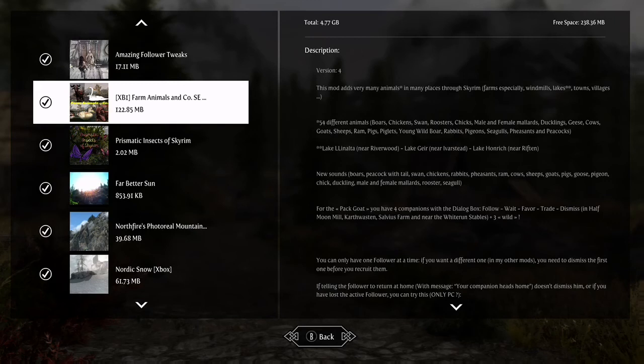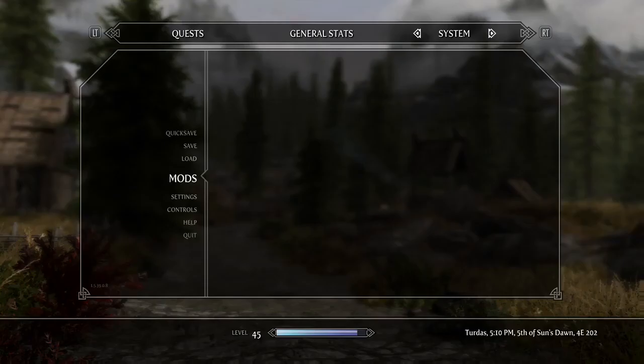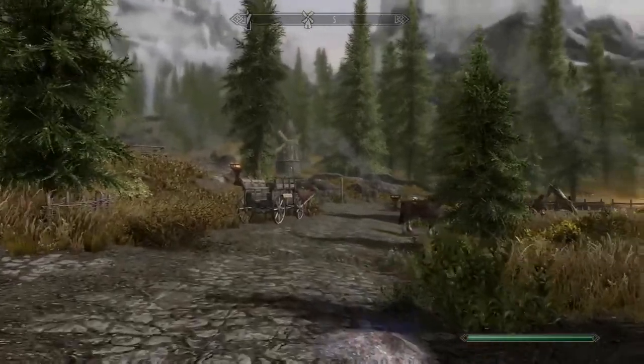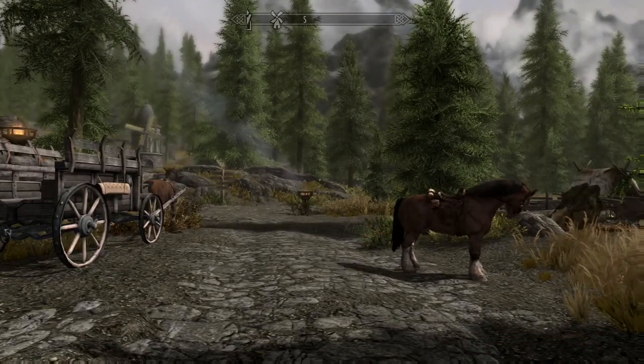This particular mod has 54 different animals. There is another mod that is similar that adds 100 plus new animals — this one is the smaller one. You have some new sounds with some of the new animals. Apparently there is a pack goat that you can use. I thought we would give this a shot. This has kind of been featured in some of my videos, but I haven't looked closely at these animals yet. I wanted to save some of the details for a video, so we're gonna head on over here and see what we can find.